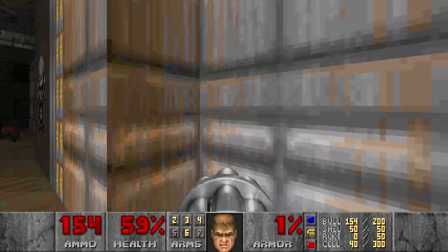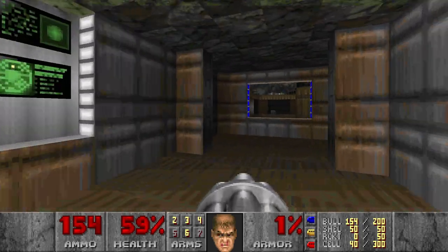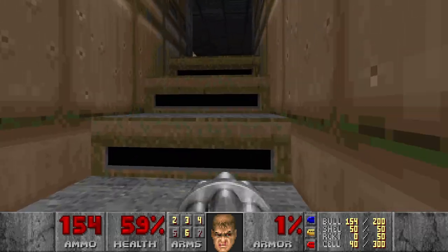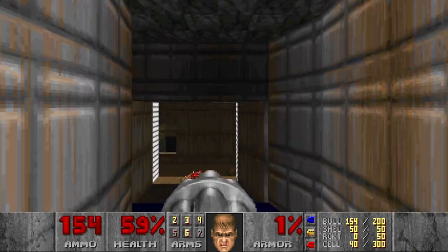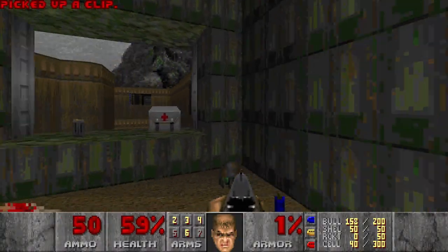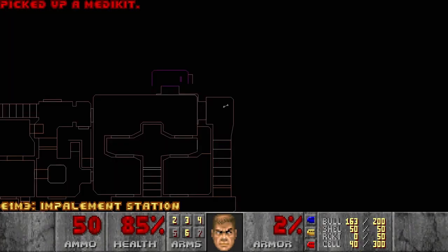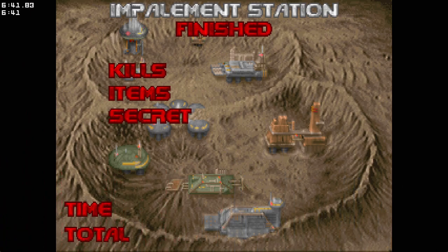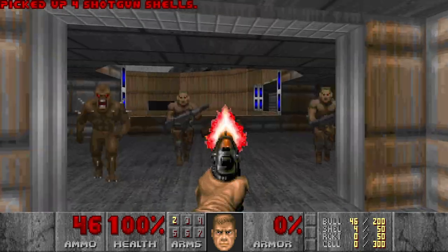Now we have the blue key and we can go to the blue door. It should be right here. Maybe there was an easier way there — it's just I went the way I remember. We can jump out of the window — yes we can. And finally, a mega armor. Oh no, I guess it was a secret exit, but I didn't get all the kills and secrets. Was it even marked as a secret exit? I don't even remember. I think I need to try again. Now I can do this faster because I remember the layout.